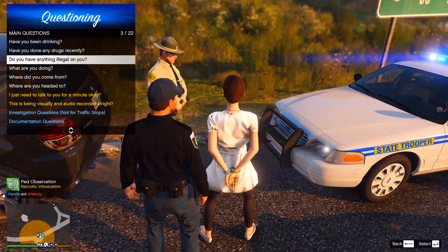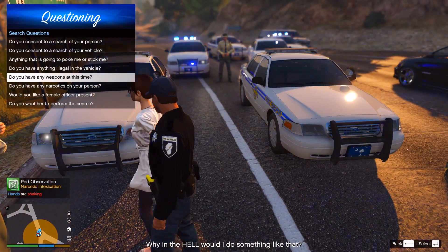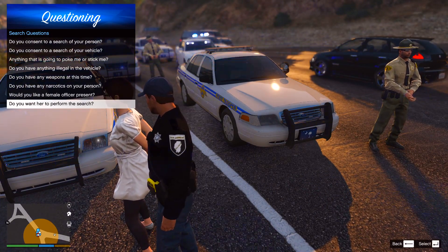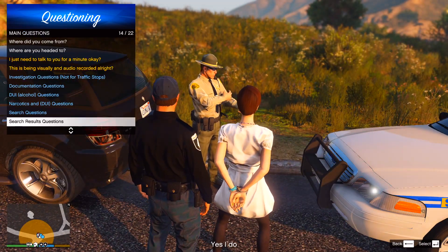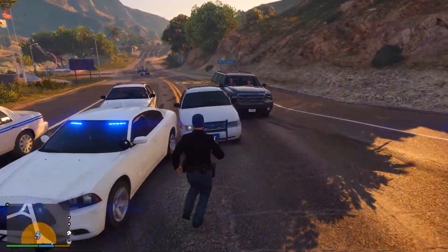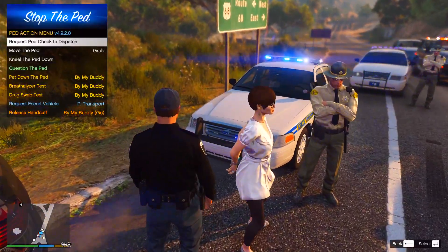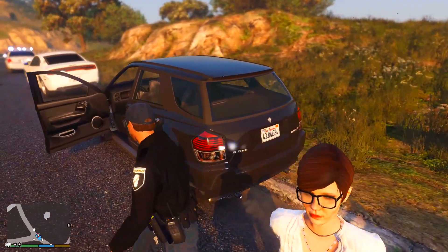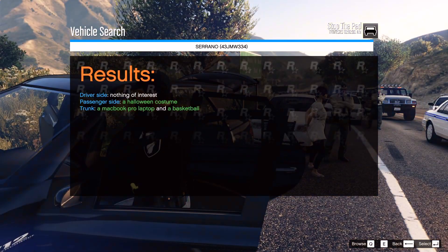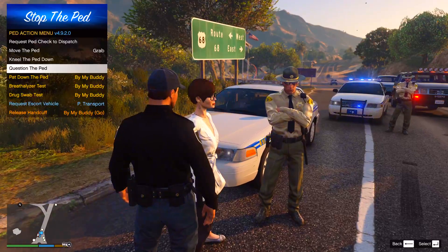Ma'am, what do you got on you? Everything illegal on you? I'll check for myself. Do I have consent to search? You just said check for myself. Would you like a female officer present? You really don't care? Okay, partner, you want to perform the search? My buddy's gonna perform the search. We still got to take care of this lady. Is there anything in the vehicle I need to know about? She didn't have anything on her so I really don't think she has anything in the vehicle, but she does seem intoxicated so my buddy's gonna do a breathalyzer test.